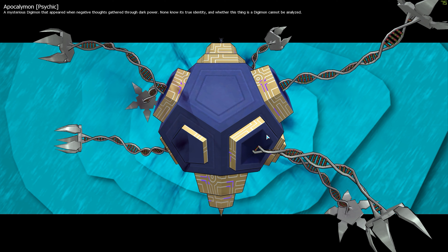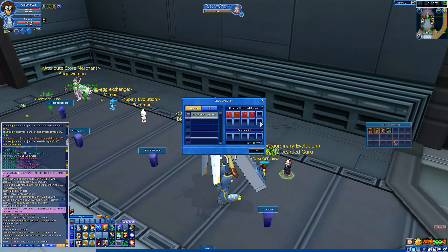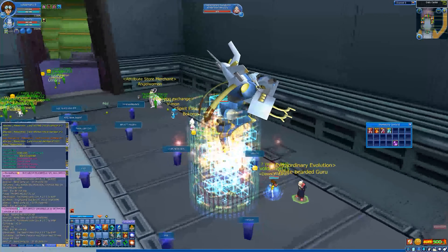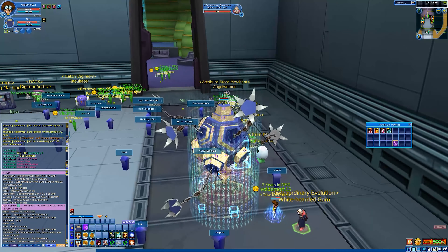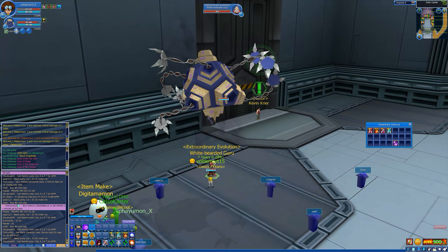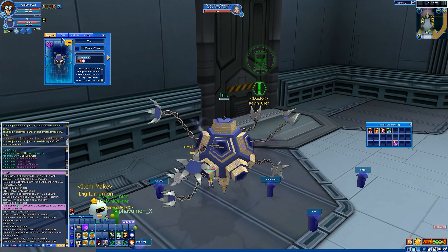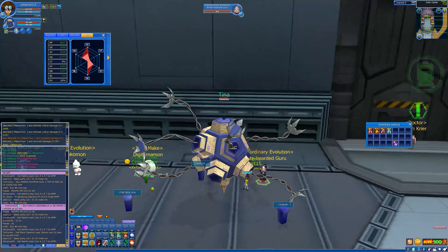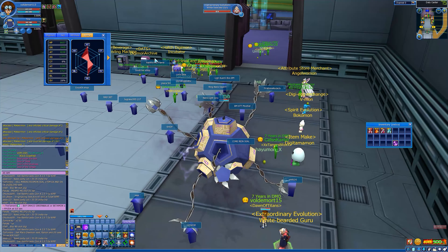As we talk, I've already hatched my Apocalypse on Psychic and now I shall use fruits on him. I heard that you can't use grow fruit on him, but that's not true at all — you can use grow fruit on him. There have been new dark fruits for him, but grow fruit still works.